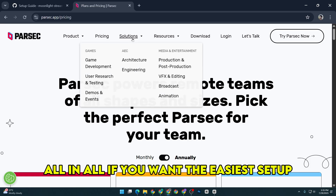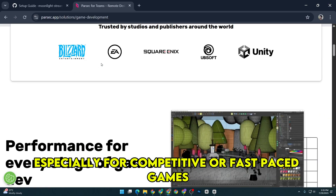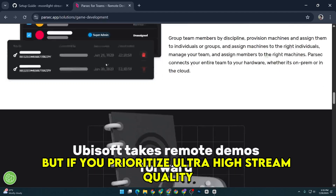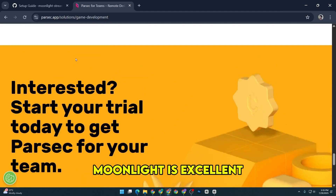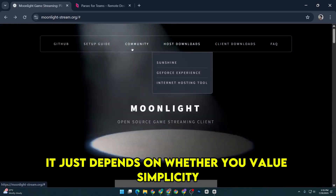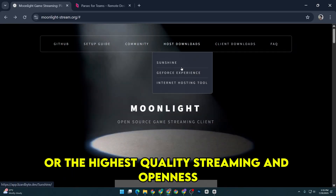All in all, if you want the easiest setup and a super responsive experience, especially for competitive or fast-paced games, Parsec is probably the way to go. But if you prioritize ultra-high stream quality, wide device support, and an open source solution without any cost or sign-up hassles, Moonlight is excellent. Both give you solid remote gaming experiences — it just depends on whether you value simplicity and responsiveness, or the highest quality streaming and openness.